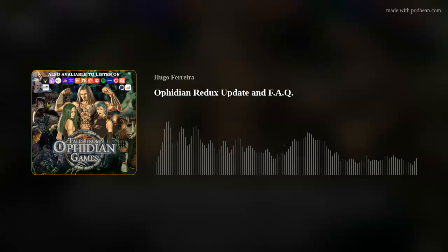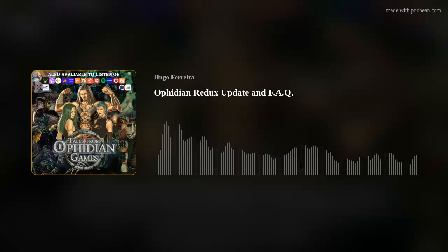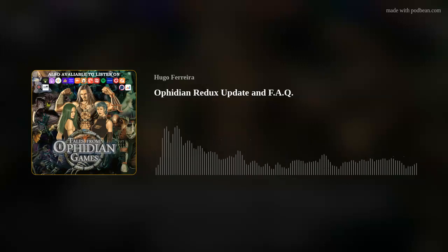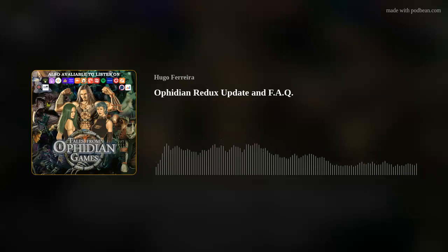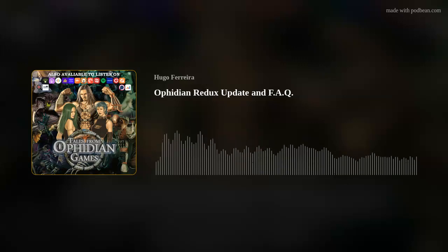Does Ophidium Redux Legacy of the Arenas come with a rulebook? Yes. When you purchase a copy, you can find a pre-download for the Ophidium Redux Quick Rules, which enable players to start playing right out of the box. Alternatively, on the box you will find a QR code that links to the Ophidium Universe website, where you'll find the Quick Rules and many other resources and rules for all the Ophidium games.